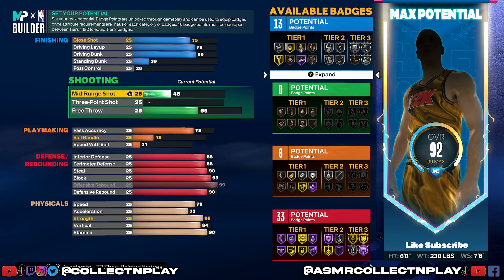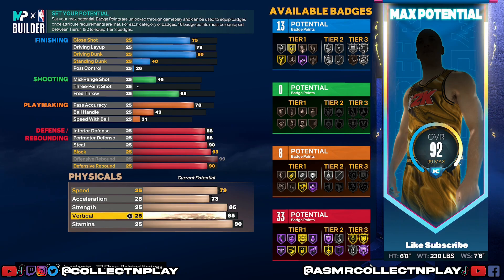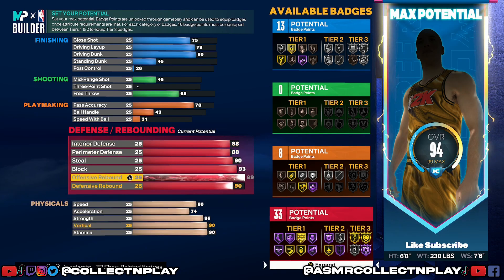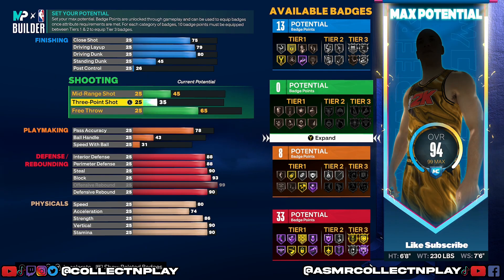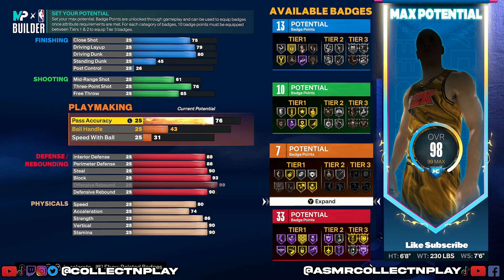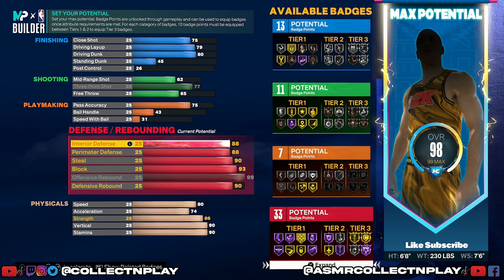Maybe take close shot down to a 75 as well. Standing dunk on a six foot eight player — I don't know if that's the smartest thing, so we'll take that down as low as we can while maintaining vertical. We'll probably take vertical up to like a 90 so you can sky over people taller than you. We'll bump up physicals a little bit as well. Maybe put the rest on the three point shot — 76 three ball, but realistically you'd probably want to get to like a 79, which is Oscar Robertson's release, which is a really cheesy release.